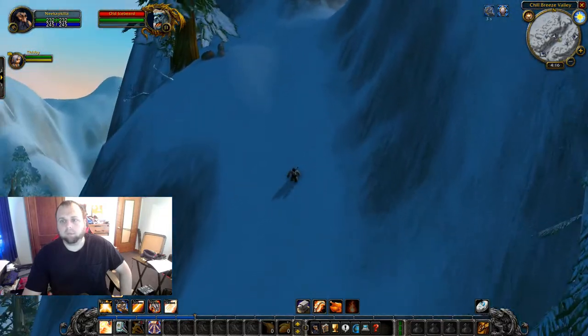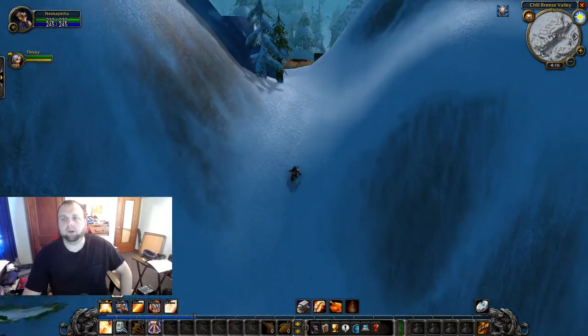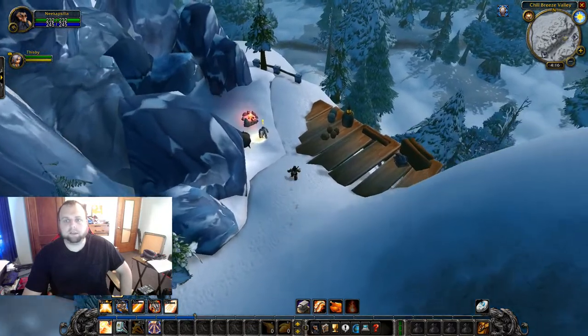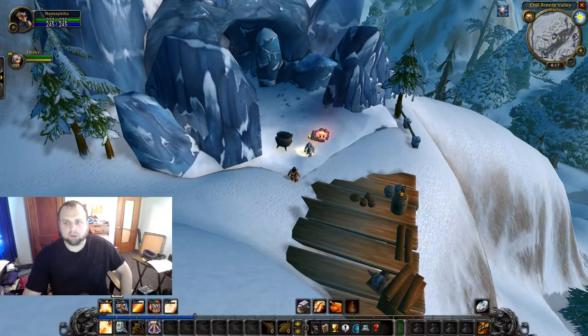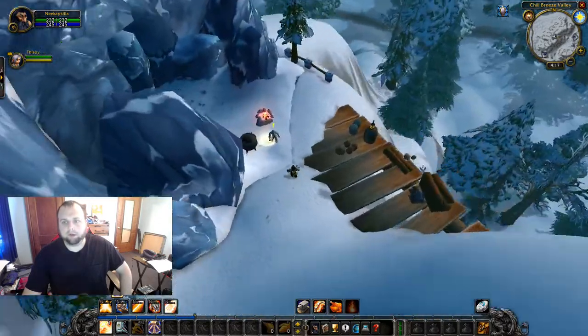We're going to climb up this mountain. It's marked by that wooden structure with a banner on it, just on the opposite side of the cave. Then you'll see another cave up here — this is Tundra up here. I was waiting for my party member, my buddy. I actually found this quest in original vanilla just from climbing around — I always like to climb the mountains and stuff like that.